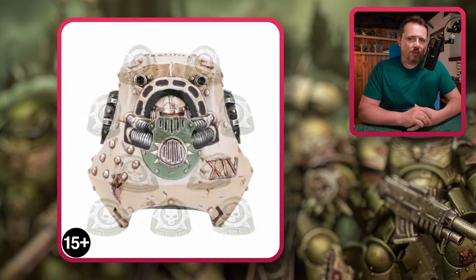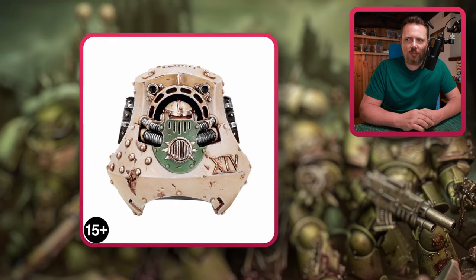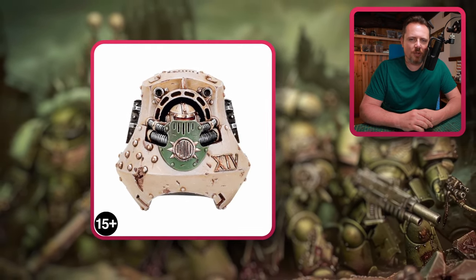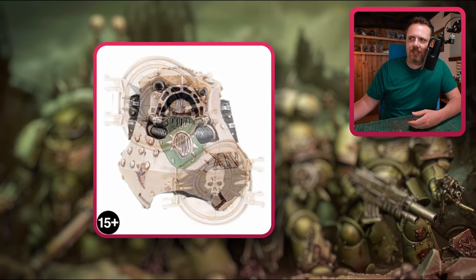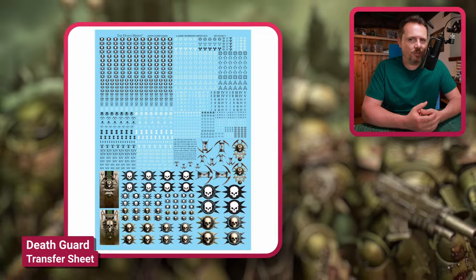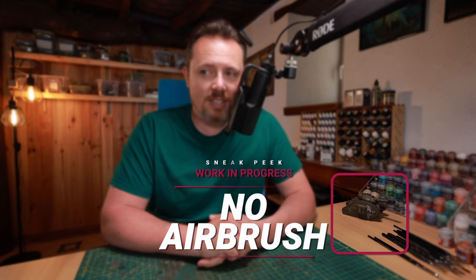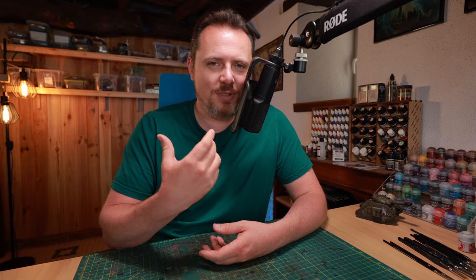Then there's this Death Guard Contemptor Dreadnought upgrade set — I like this one. Dreadnoughts aren't really part of your army but a Helbrute you could do something with, or turn it into a Helbrute or use it for a Daemon Prince proxy. We also have the Rhino doors — the Deimos pattern Rhino doors — and a Death Guard Legion transfer sheet. I like some of these icons with the scythes and the hourglass. I kind of wish I hadn't painted my Plague Burst Crawler already, because I have a pre-heresy paint scheme and I would not have minded a couple of these decals on it.